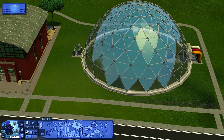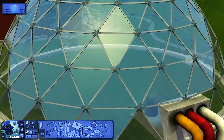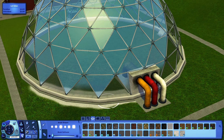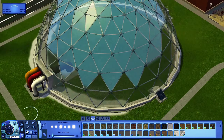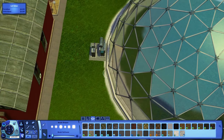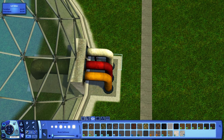Welcome back everybody to another episode in my speed build series. In today's episode we are building another community lot. This speed build is going to be a kind of tropical island themed pool — basically like a small water park.